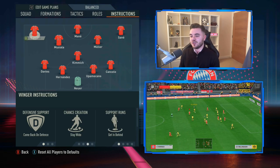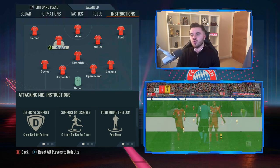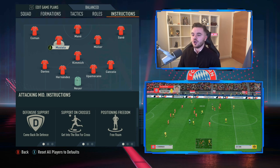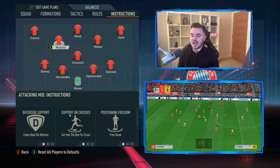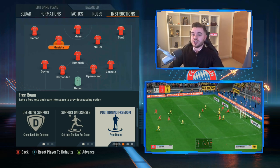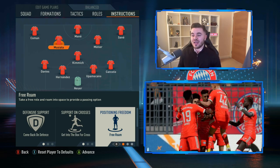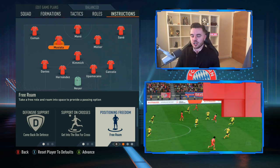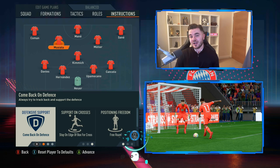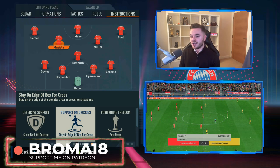With the two attacking midfielders, starting with Musiala playing that Thiago role - replicating the roaming playmaker who sits a little deeper than Thomas Muller. Previously I had him as a central midfielder, but this time I've moved him up to CAM and set him on free roam. That means he'll occasionally pick up advanced areas but also drop into pockets of space and rotate into a whole range of positions - replicating someone like Thiago who progresses the ball from deeper. His defensive support is on comeback on defense, and support crosses is stay on the edge of the box for the cross.